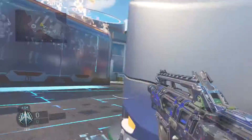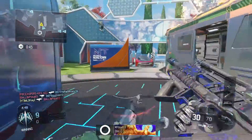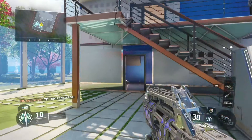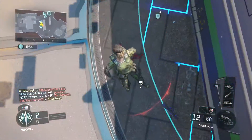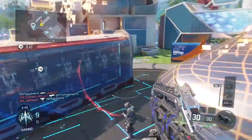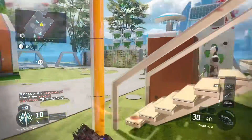I believe the perks are Overkill, Fast Hands, and Gung-Ho. If I'm wrong, I'm sorry — you can check on the icons yourself. But what I would also run is Scavenger, just because the gun runs out of ammo so quickly. You want that extra ammo. The Vesper definitely runs out of ammo very quickly, so you're going to want Fast Mags and Scavenger if you're a high enough level, which I am not. But I definitely would recommend that.